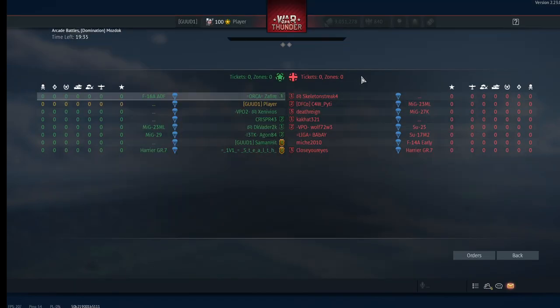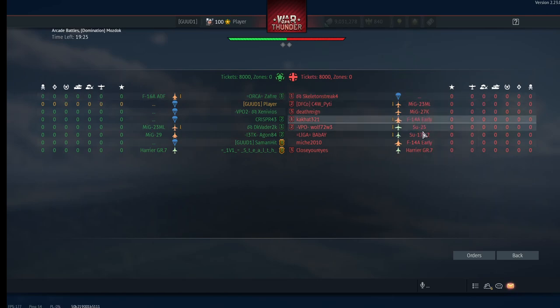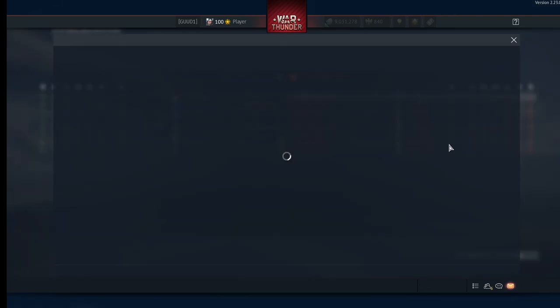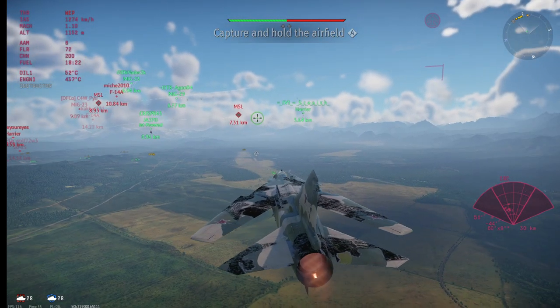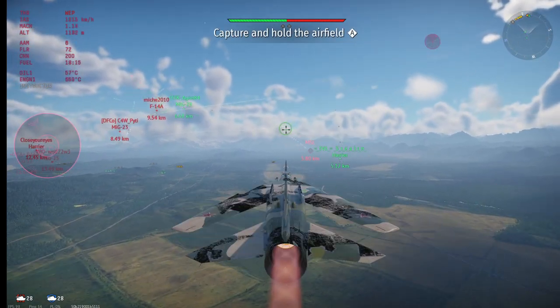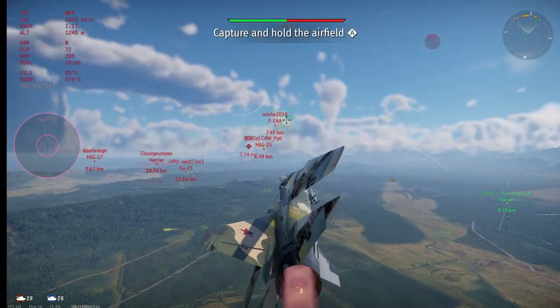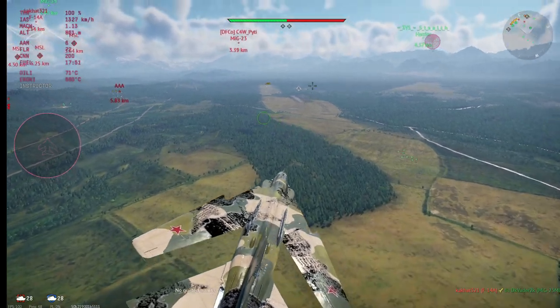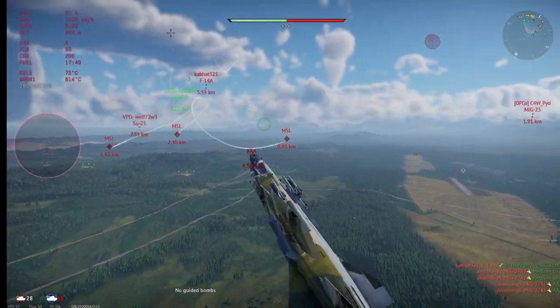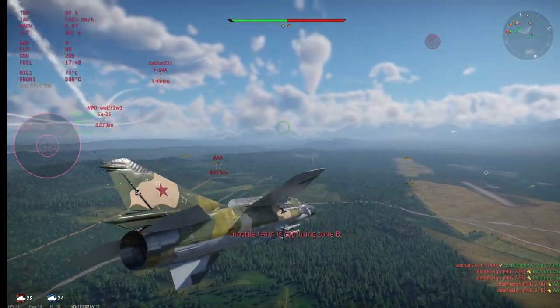Before jumping in I check what I'm up against. At top tier it's typically a combination of MiGs, F-5s, F-14s, Tornadoes, and F-16s. I'm using my all-aspect R60Ms and turning my radar off - I don't need it in this game mode because I'm not using radar missiles, just heat seekers.